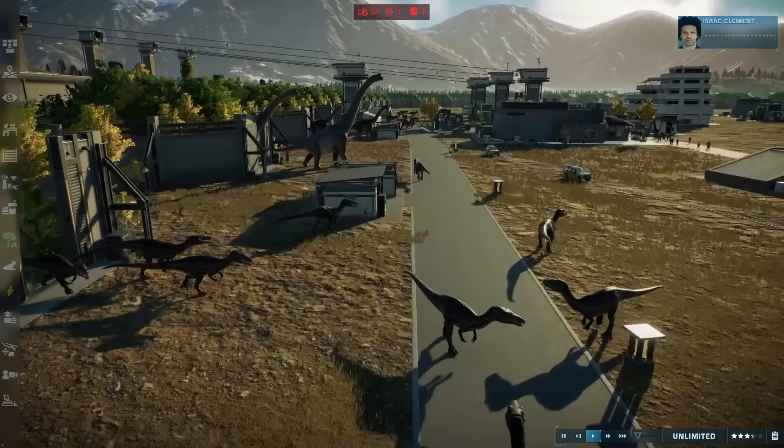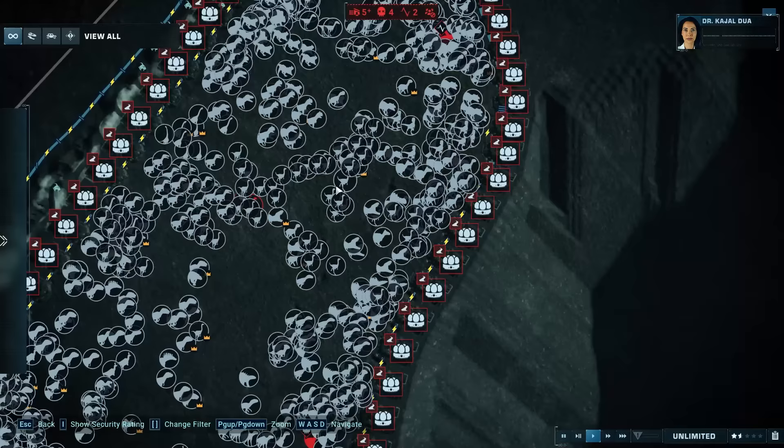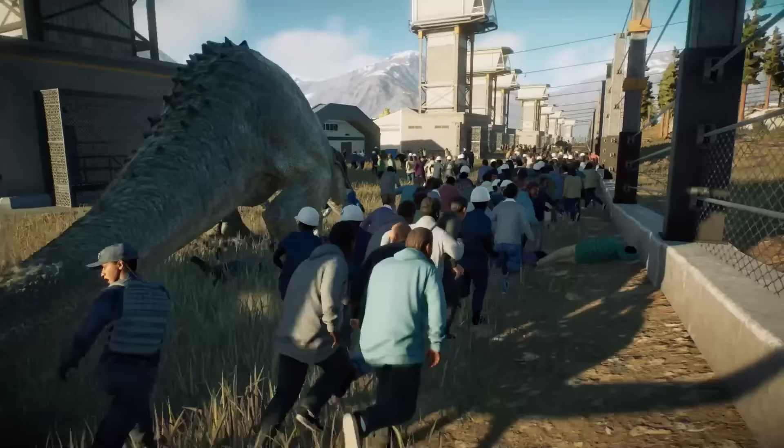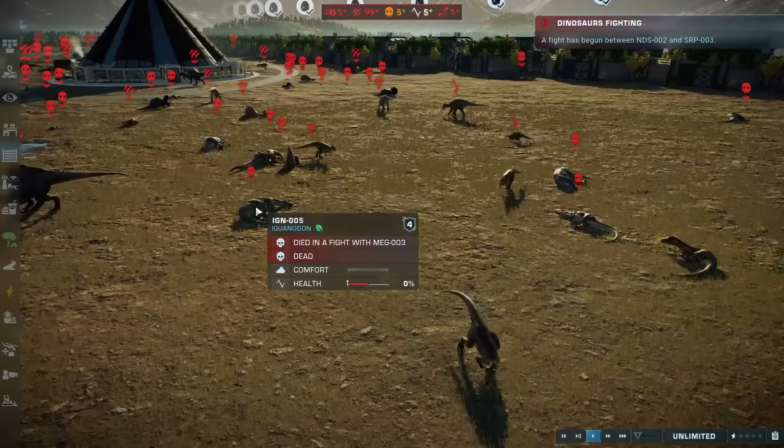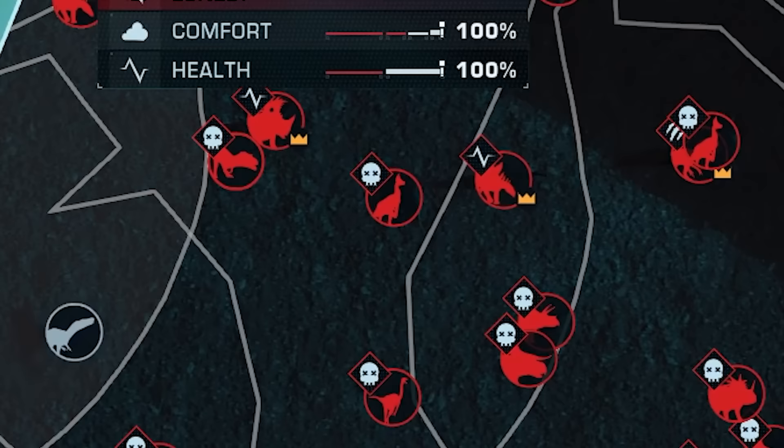Instead, I decided that because I missed it the first time round, we're going to recreate the mass extinction of dinosaurs so that our guests can witness it first hand. That sounds like a wonderfully not-too-thought-out idea, doesn't it? So grab a friend and slap a watermelon, because it's park building time.